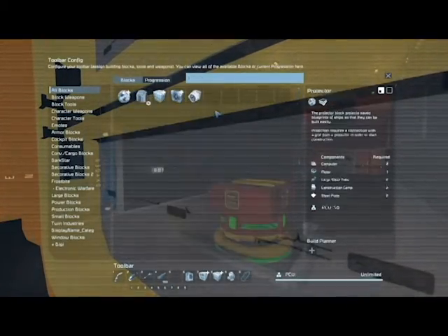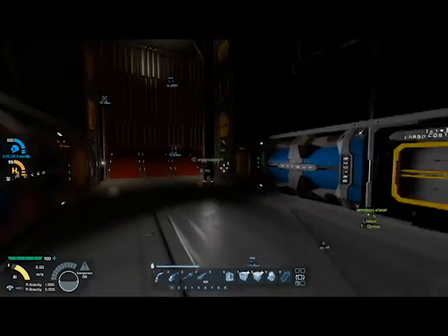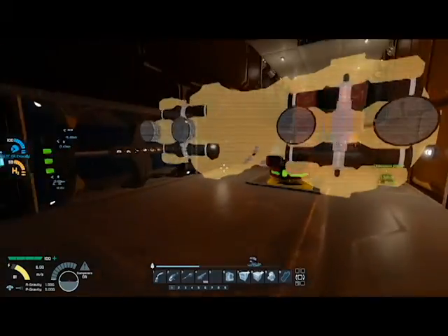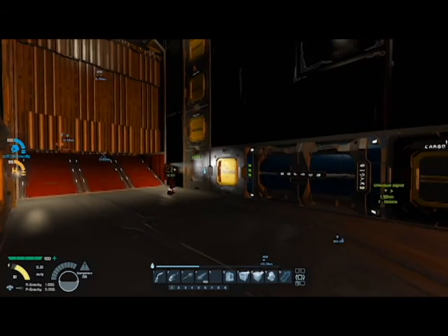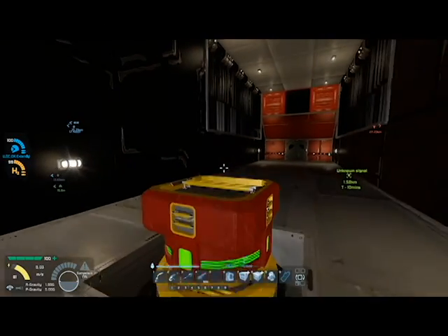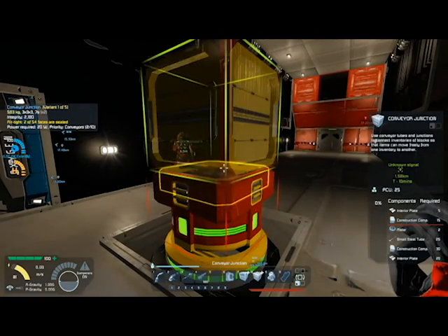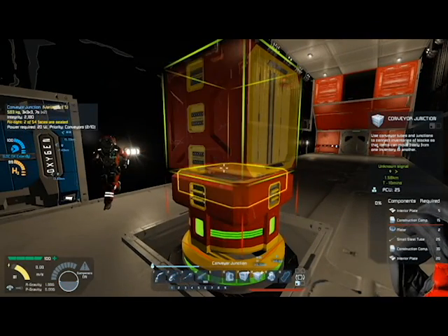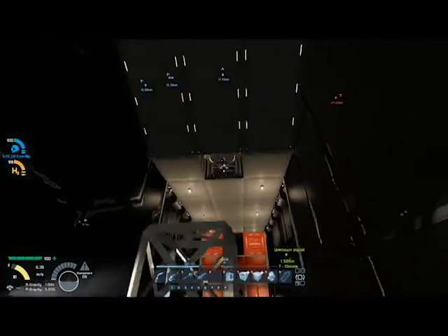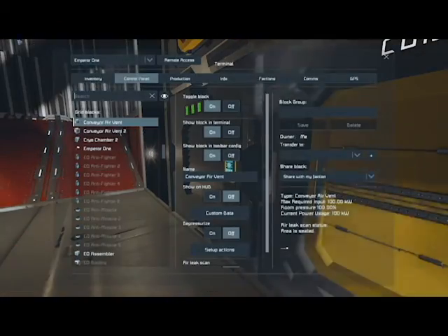Let's make the junction first. Can you turn the projector off? No, don't turn it off — put it on 'show only buildable,' cause that'll only show the blocks we can build at the moment. Small ship printer, show only buildable — perfect, that's what I need. It's not showing anything. I think it's because it has to be technically connected to the printer. I'll just turn the projection back on.